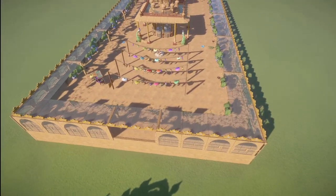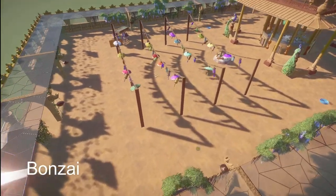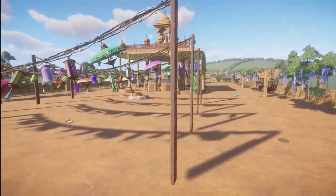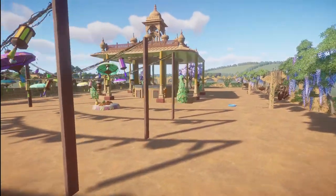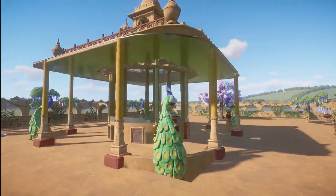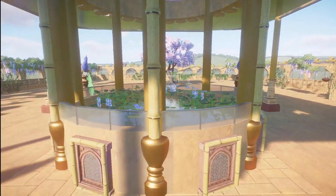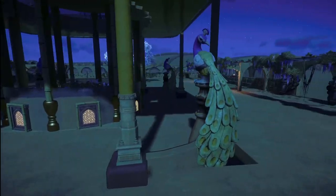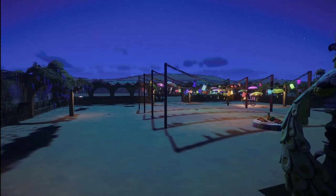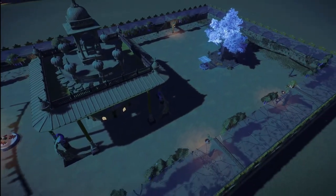We have a piece here made by Bonsai. They call this Indian Peacock Habitat. You can bring this into your zoo for right around $41,000. A really, really pretty peacock habitat you've made here. Thank you so much for sharing this with us.